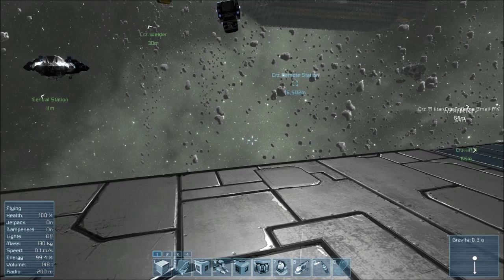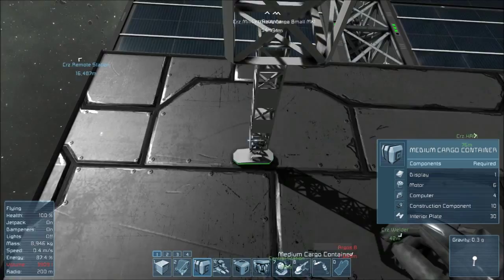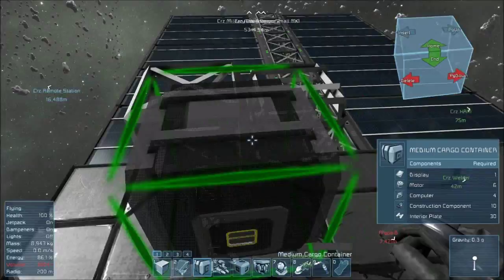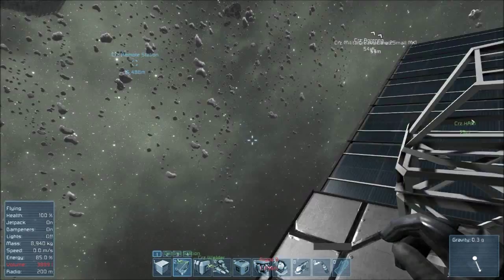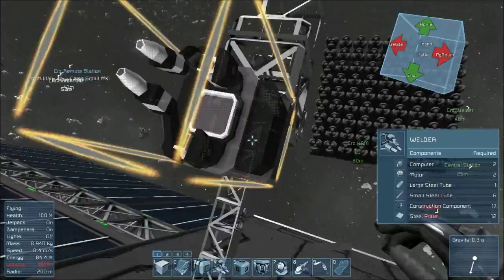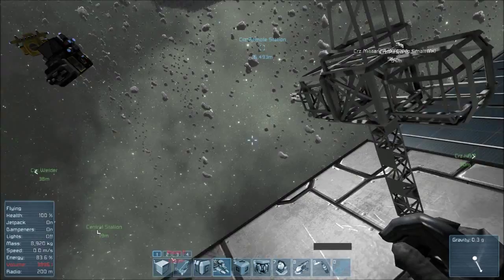I've gone and placed a landing gear and built up a few spaces, so we're ready to go. This is a large conveyor, and then we're going to chuck a medium container right behind it. The hatches are there, facing each other. As you can see in this ship here, we've actually placed the cockpit right above the conveyor, so that way you can actually just look straight over the welder, which we're going to be putting on now.